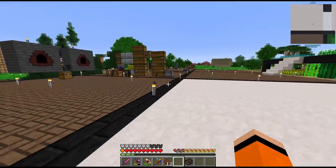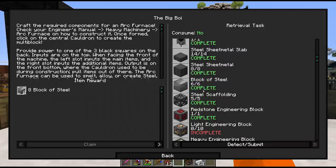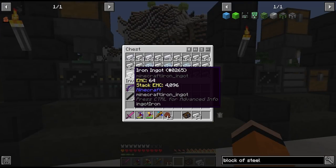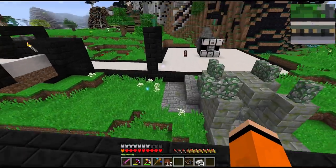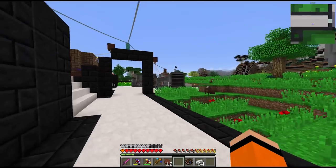I started gathering up the materials. We need six blocks of steel but don't have any more steel left. While we were in the twilight forest our excavator was running, and I put some of the ore through this smelting factory already. Looks like we have another nine stacks of iron in here - this thing is definitely worth it.